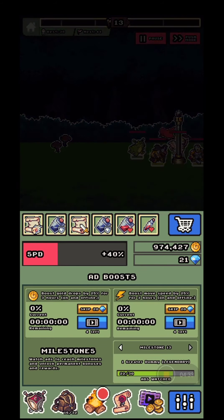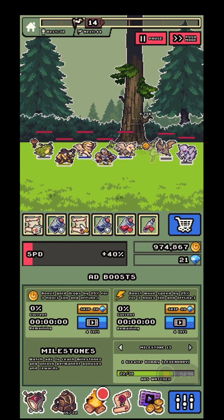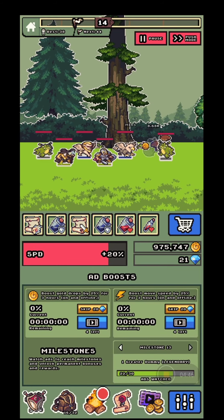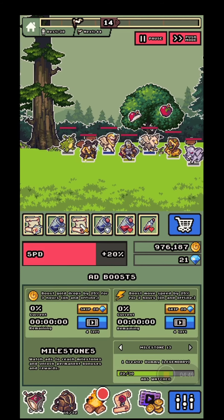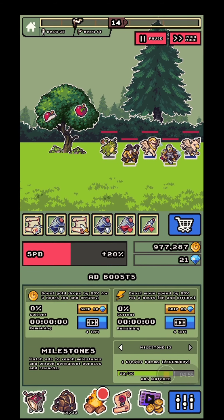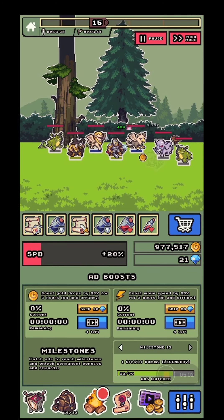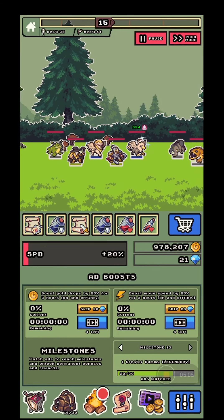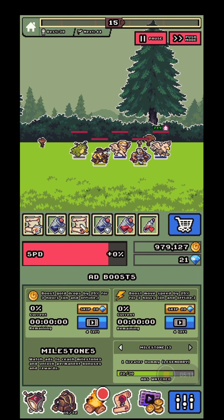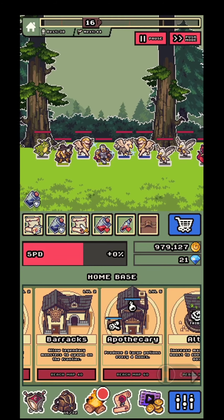You can watch up to eight ads per day for boosts. Watching an ad on the left boosts gold drop by 25% for three hours — active for the next 12 hours. Another ad boosts move speed by 25% for 12 hours as well. There are also ad milestones that unlock permanent bonuses and rewards, including gemstones and gold.